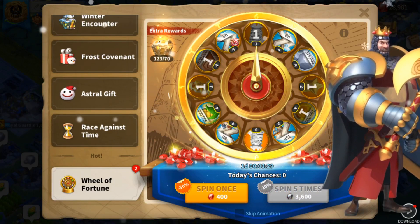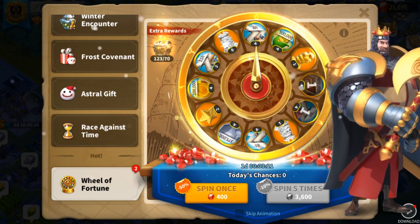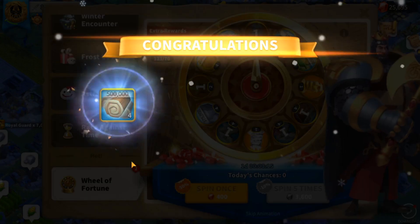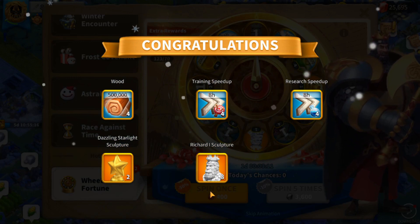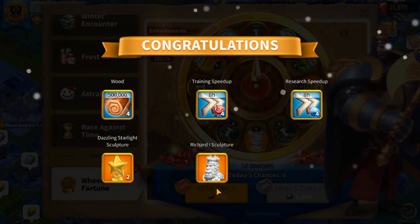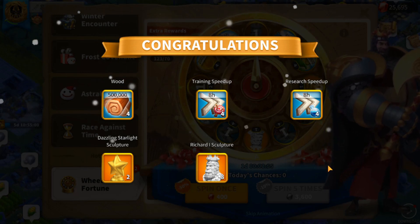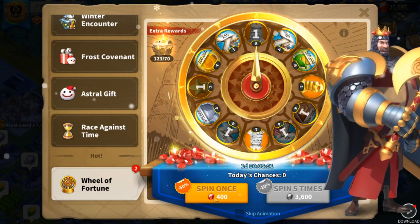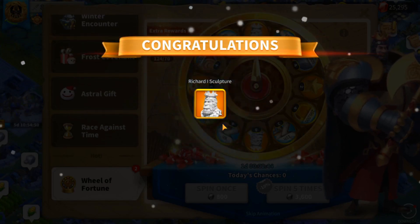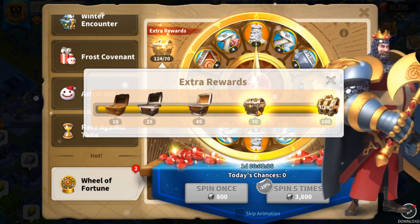Come on guys, we need some luck here. Need some Richard Sculptors. Oh my god, we got the last one — yes! We did it! Eight Richard Sculptors from the last five spins of the day guys! That's good stuff — finally, I was getting worried there for a second. We got an eight from the last one guys. To end it off, we get another Richard Sculptor — good stuff.